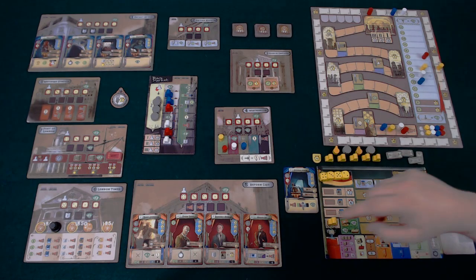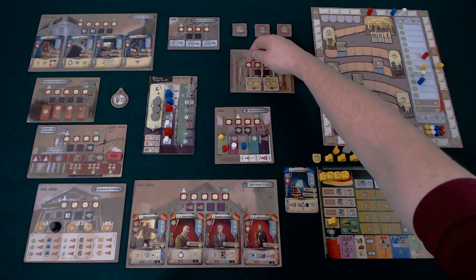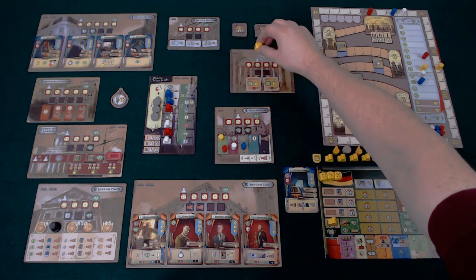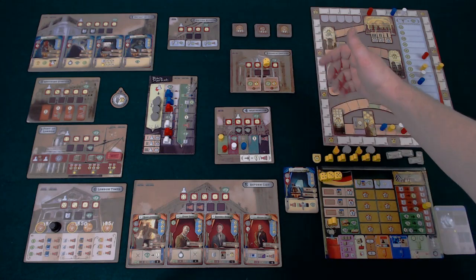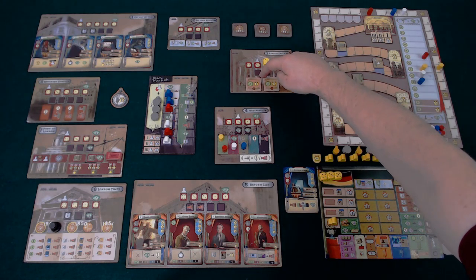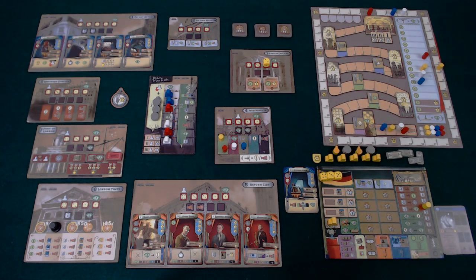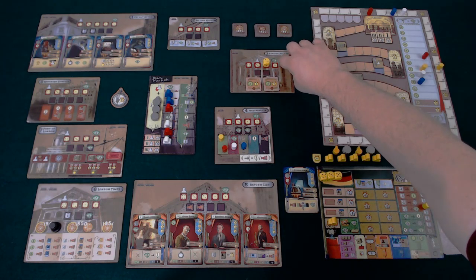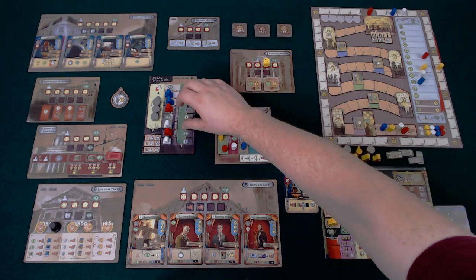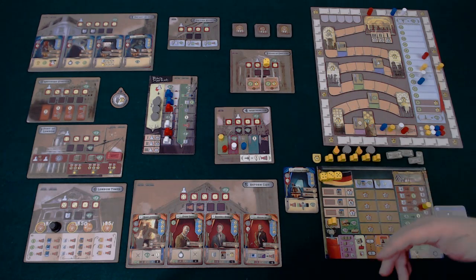In phase two, we place our workers out onto eight different locations within the game. When you place a worker, you must match the die value to the minimum value on the worker space — for example, this two could not go here or here, it would have to go over in this one space. The highest value dice get to go first. There are limited action spaces on each board, and you can outbid each other with dice values. If you're last or have a low value, it may cost you money. Certain spaces give you assistant actions, generally related to the black market or personal objectives.